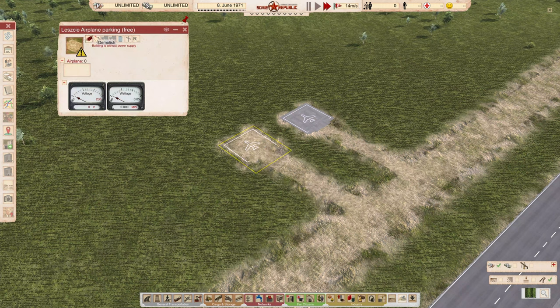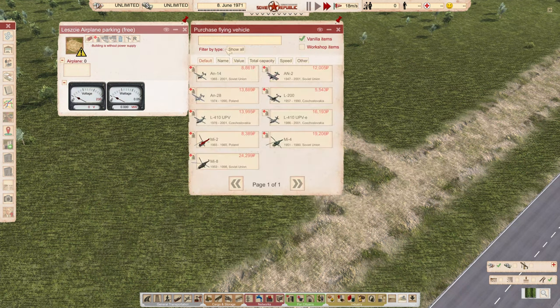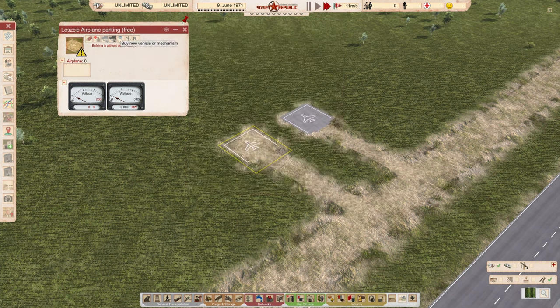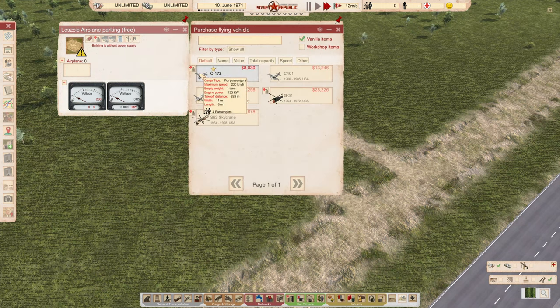Now we take a look at the new vehicles which are available, and some old ones. If we go to the eastern side and select passengers, we have the airport fleet, and the capacity of these is always not so great. Also the speed is not super nice, so they all more or less lose against helicopters.